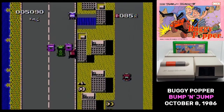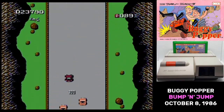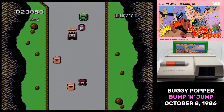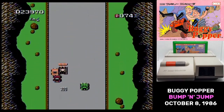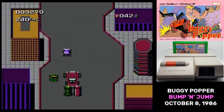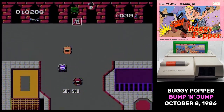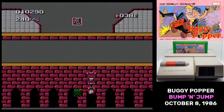You do have limited gas, and you'll have to pick up more gas cans on the course. The gas cans are Buggy Popper's weakest gameplay aspect. They don't spawn randomly on the road — they spawn randomly wherever. So it's pretty common to see them appear in places where you can't collect them.